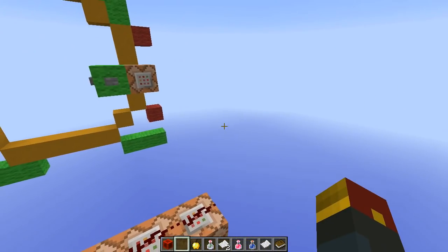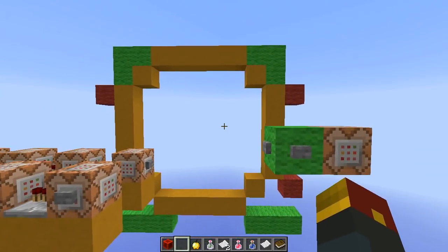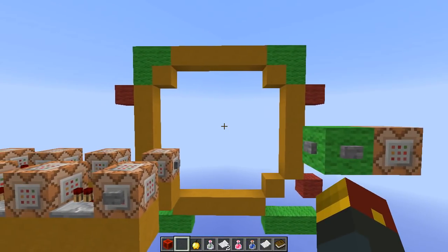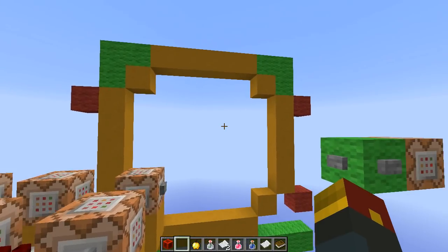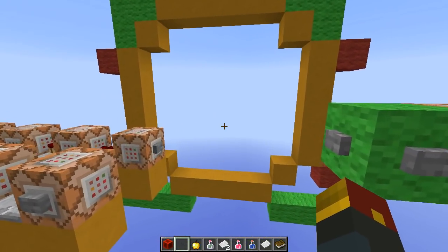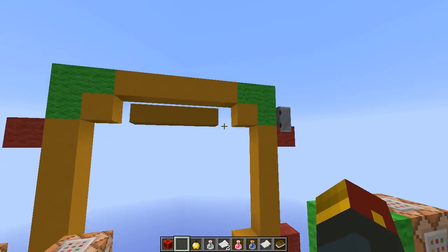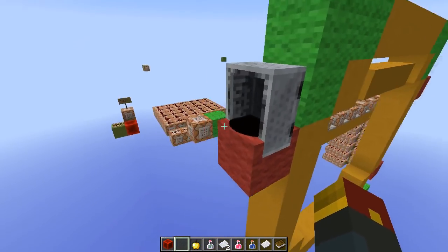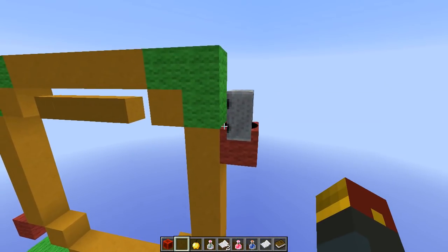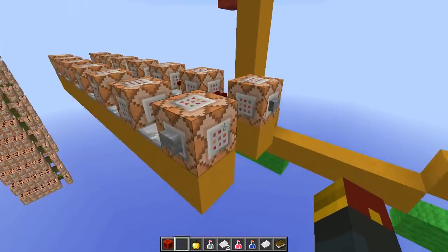For those of you that follow redstone just a little bit, you'll know that there's a cool little thing you can do with minecarts. You can actually place blocks in minecarts, and sometimes when you place them, you can actually set the height of where the block will appear. We'll click this button and you'll see a bunch of carts placed sideways. This takes advantage of the new snapshot for 1.8's ability to actually change the rotation of objects that you place.